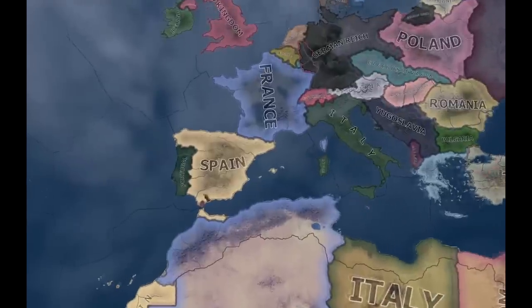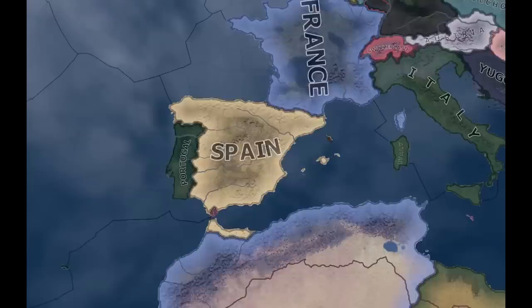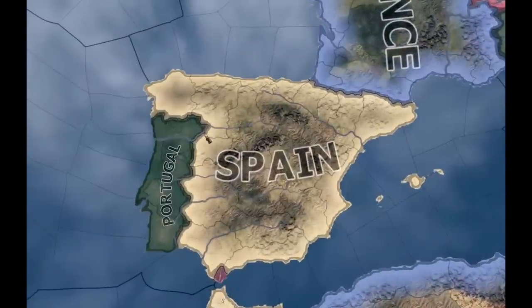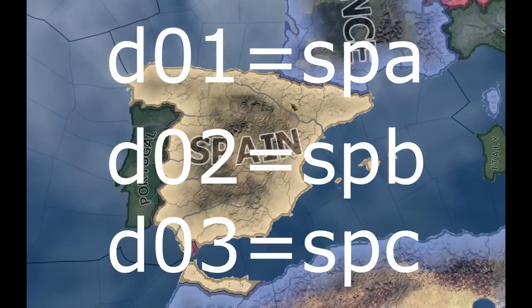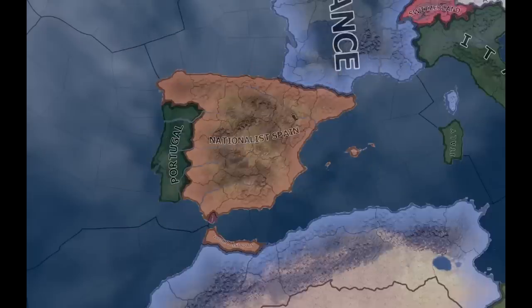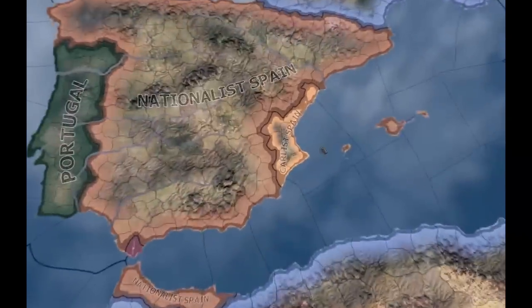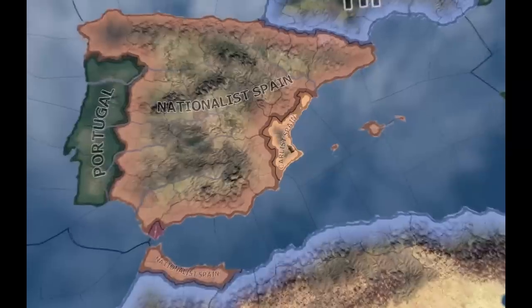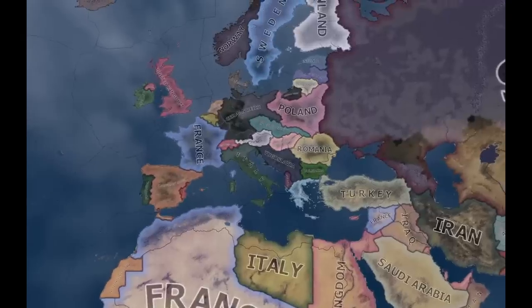D01, D02, and D03 are reserved for the Spanish Civil War. The Spanish original tag is SPR. D01, D02, and D03 are equivalent to the tags SPA, SPB, and SPC. In normal circumstances, Nationalist Spain after the Spanish Civil War has the SPR tag. SPA or D01 is reserved for Republican Spain, SPB or D02 is Carlist Spain, and SPC or D03 is Anarchist Spain.